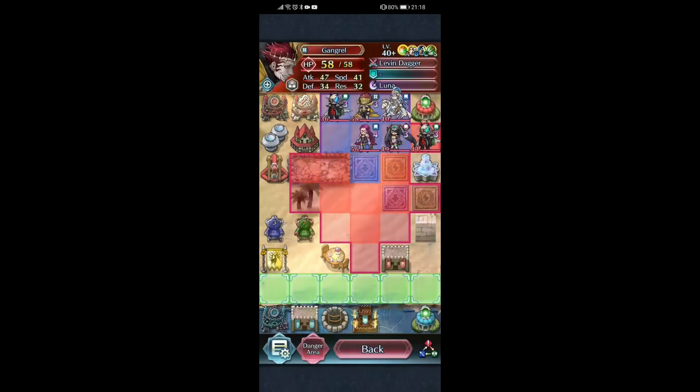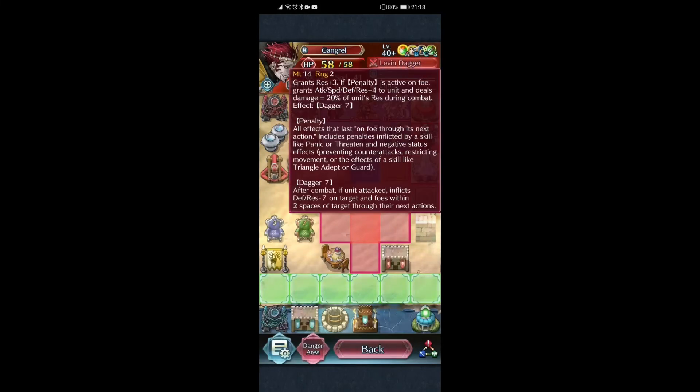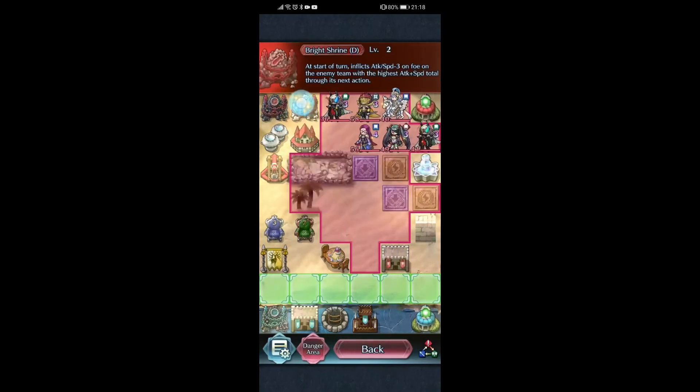I don't have a problem with the other units. Gangrel is gonna do fine, but I don't think he does anything better than most regular daggers that you can plus ten at free-to-play levels. His weapon is just a worse weapon than Sizes, except this doesn't require setup. You do require a penalty active on the foe, but you can do this passively with the Trine, so I consider it a free setup essentially.